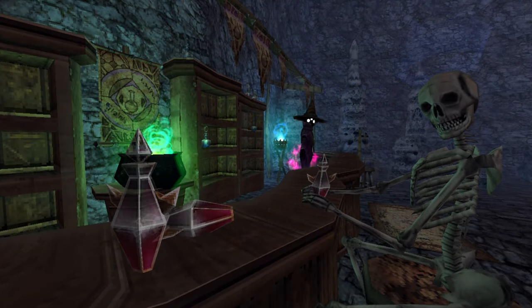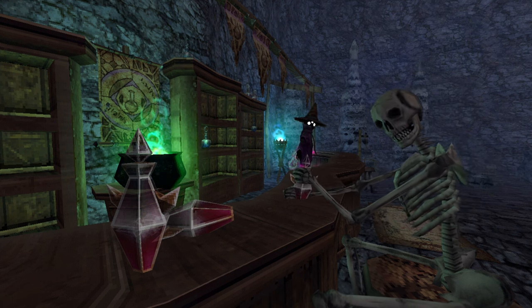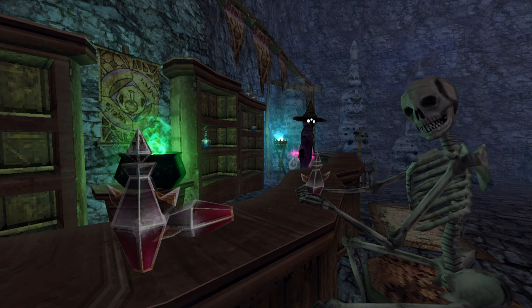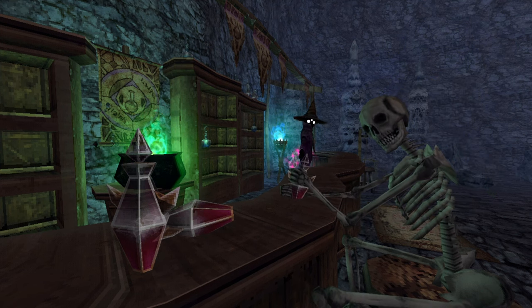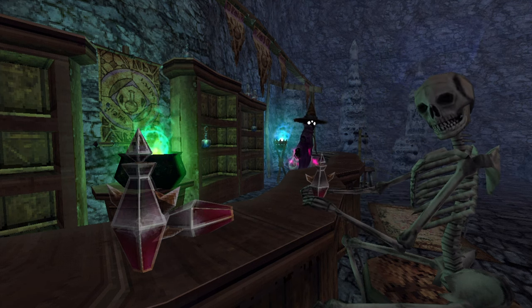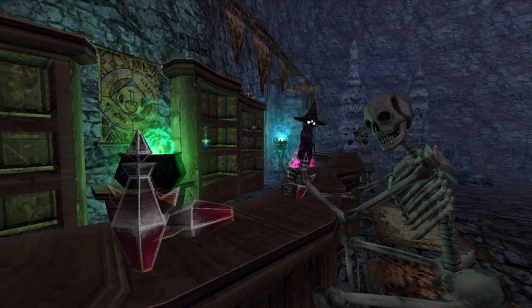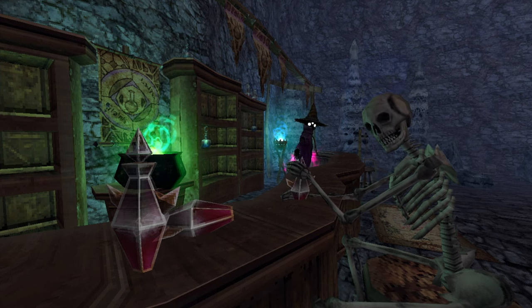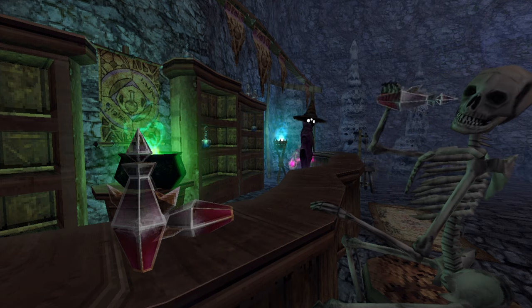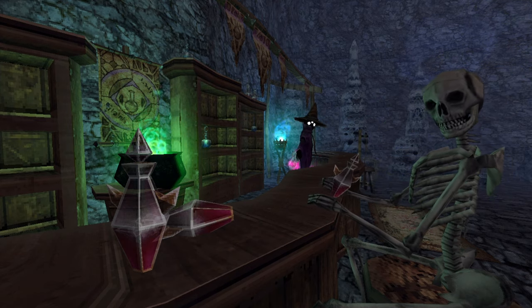There are 66 weapons in Lunacid. Some of these are easy to find right along your main path while playing the game, some of them are random drops from enemies, some can be a bit tricky to obtain, and others are hidden behind sometimes pretty obtuse secrets. In this video I'm going to walk us through obtaining every single one of these. It'll be broken into chapters, one for each weapon, so you can quickly find exactly what you're looking for. Anyway, let's begin.